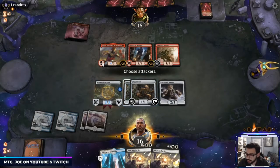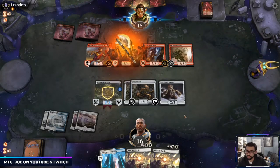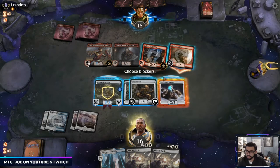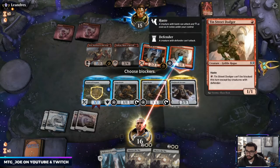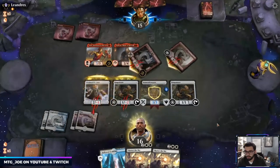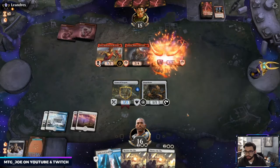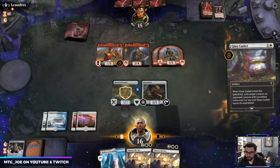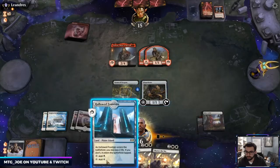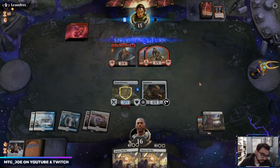That could sweep up the Anax tokens even if we play around it a bit. Okay, so they just have Torbran. I think we just trade proactively here. They get the tokens but — ooh, Glass Casket's nice. That exiles it. They can still have the Cleave.